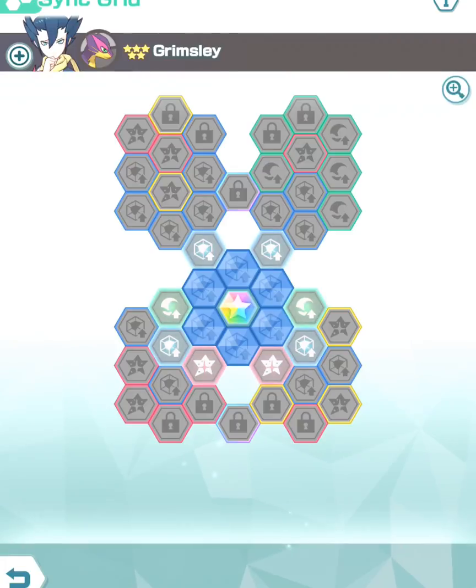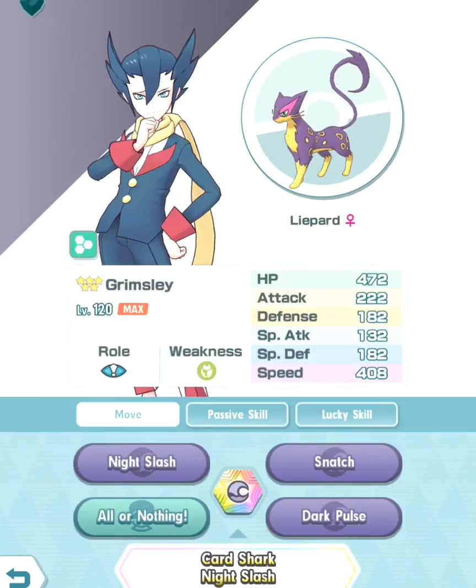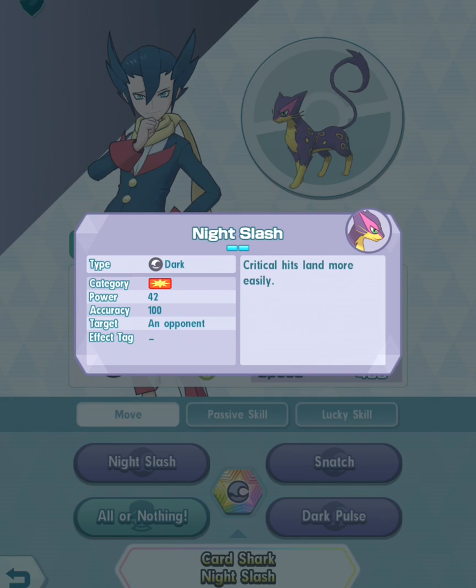Before we get started with unlocking tiles and figuring out which passives and moves to unlock regarding refreshes and all that, we're going to take a look at Liepard's stats. The attack stat is greater than the special attack stat. Looking at Liepard's moves, Night Slash and Dark Pulse have two variations regarding their move bars — Night Slash costs two bars while Dark Pulse costs three, and one has a stronger base power than the other.